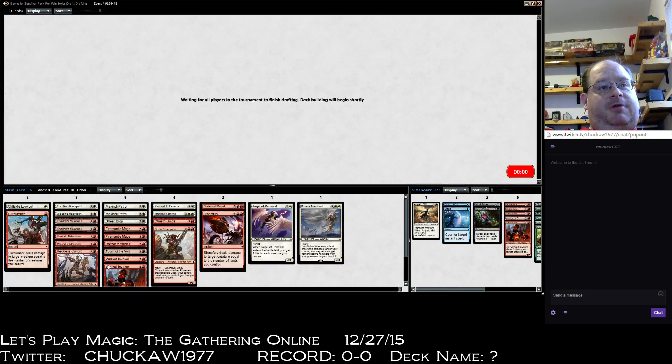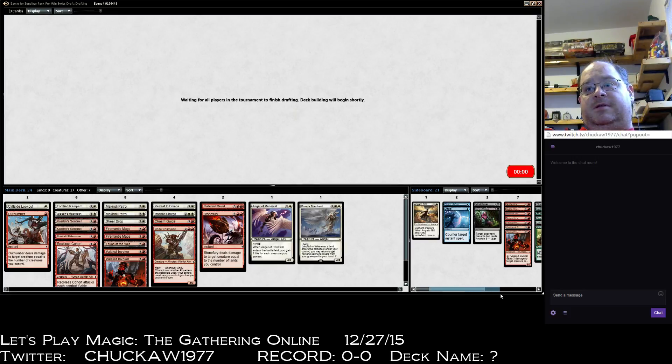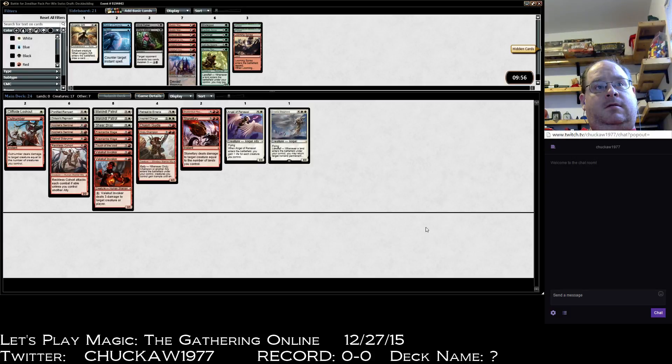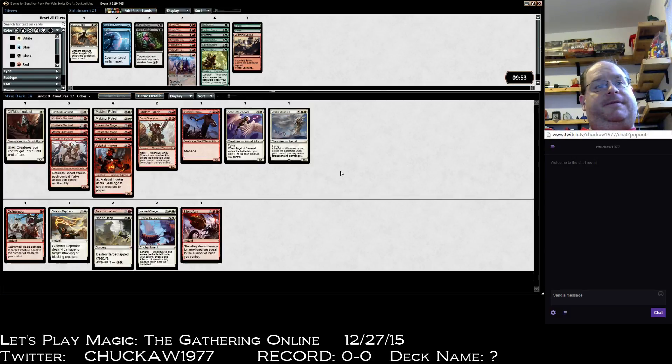I need to make three cuts here. Retreat to Valakut isn't that good in this deck, and I think only one Makindi Slide Runner is needed. Looming Spires is going to get in this deck. I kind of like Vestige. So we have seven spells: one, two, three, four, five removal, the Retreat, and Inspired Charge — which, because I'm playing so many creatures, is really good in this deck.